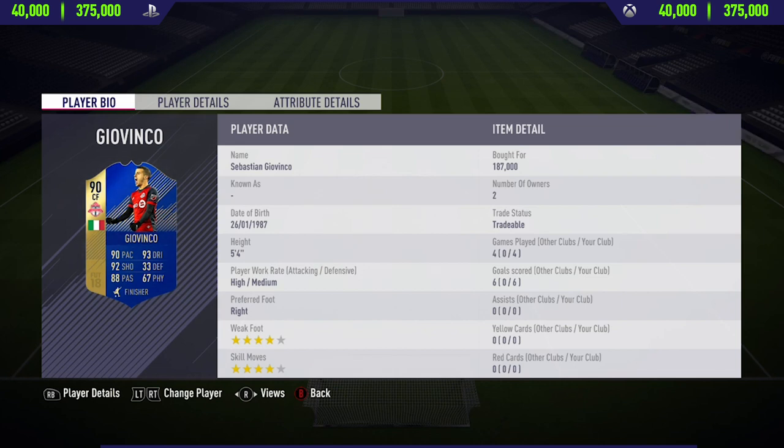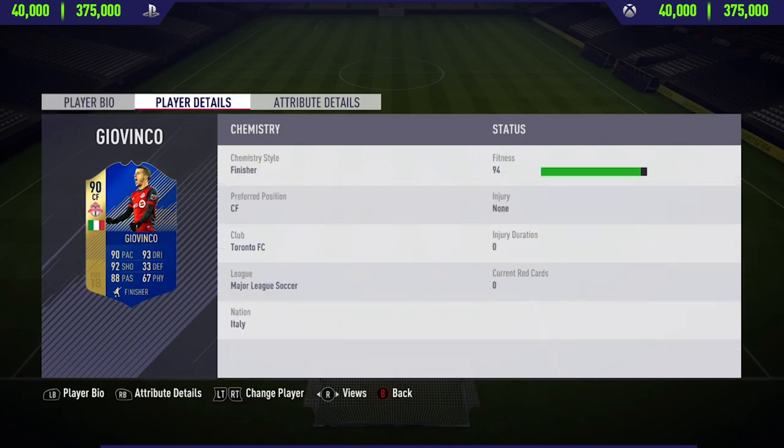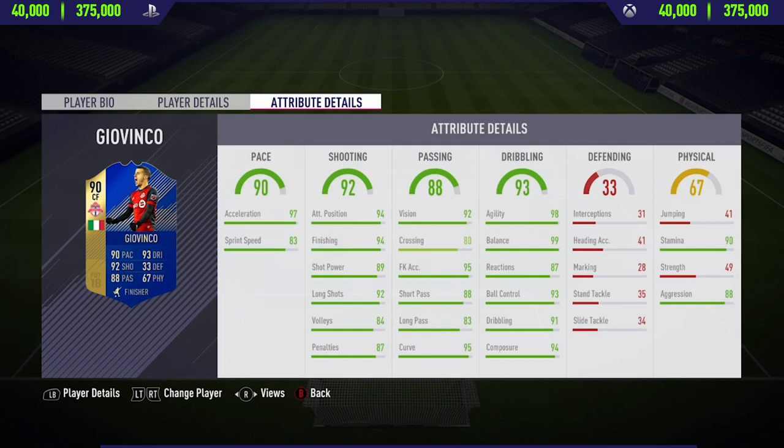Looking at some of his stats now, he's got the 4-star weak foot and the 4-star skill moves. He has high/medium work rates, he is 5'4", so this guy is very, very small — I actually think he's one of the smallest players on the whole of FIFA 18. And in the four matches I played with him, he managed to get me six goals.